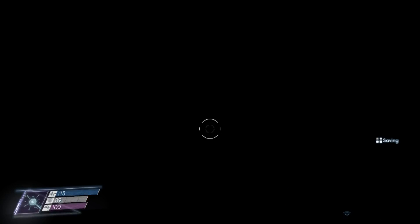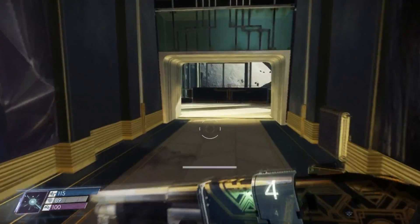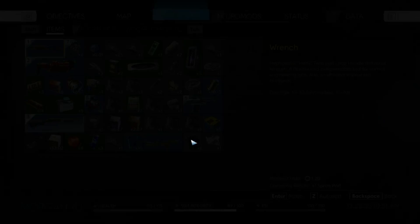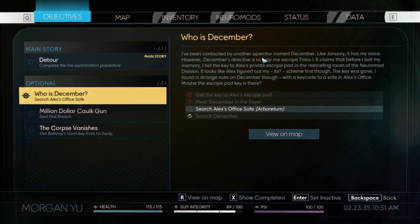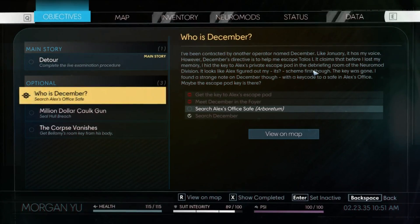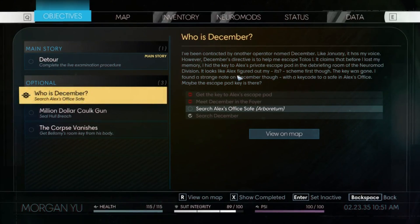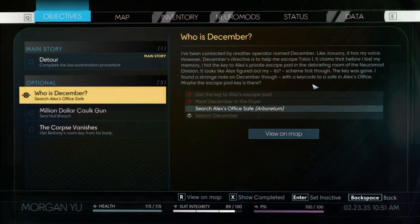But for one operator to just go in and destroy the other operator — how does that even happen? Corrupt do not destroy each other, and non-corrupt do not destroy each other as well. And the other model didn't try to defend itself. I do not understand. I've been contacted by another operator named December — by January, it has my voice. However, December's directive is to help me escape Talos-1.